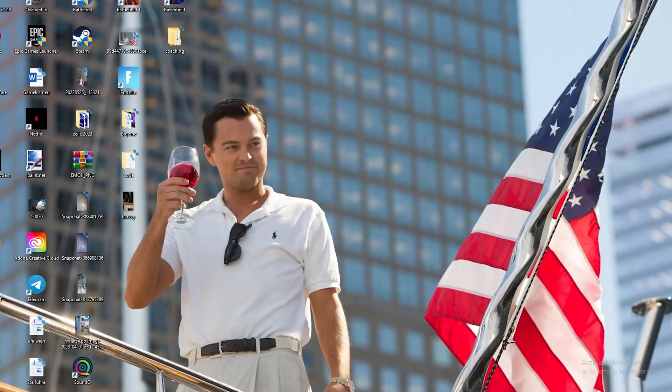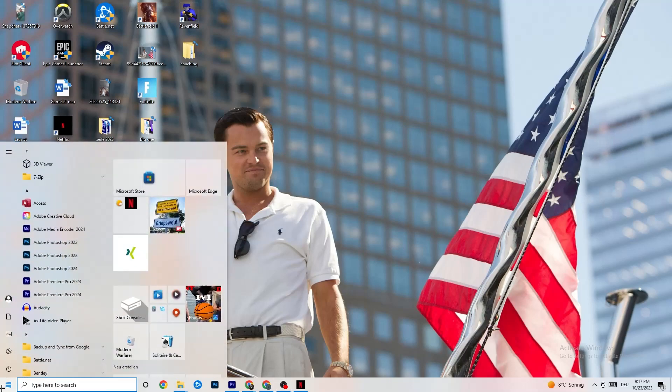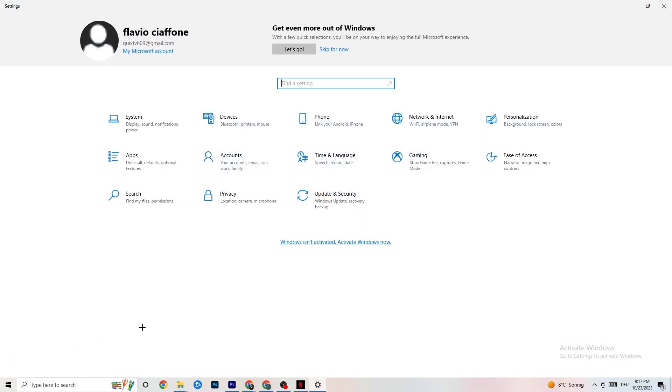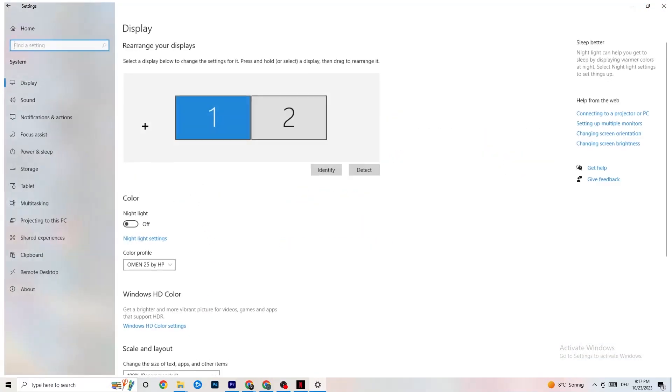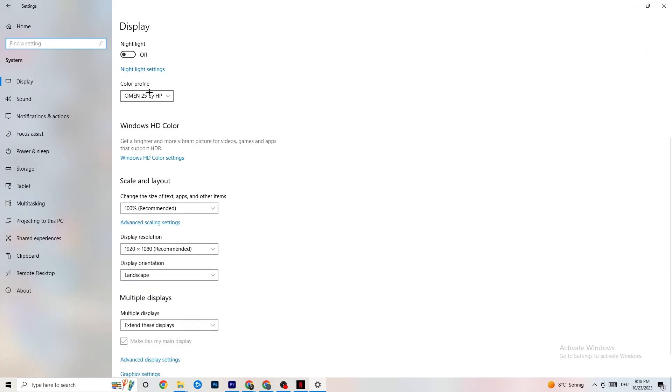The first thing I want you to do — if your game freezes, FPS drops, or stutters — is navigate to the bottom left corner of your screen, click the Windows symbol, hit Settings, then go to System. The first thing you want to do is identify which monitor is your main monitor. If you have two, identify the main one; if you have just one, it's obvious. Click Identify and select which should be the main monitor.